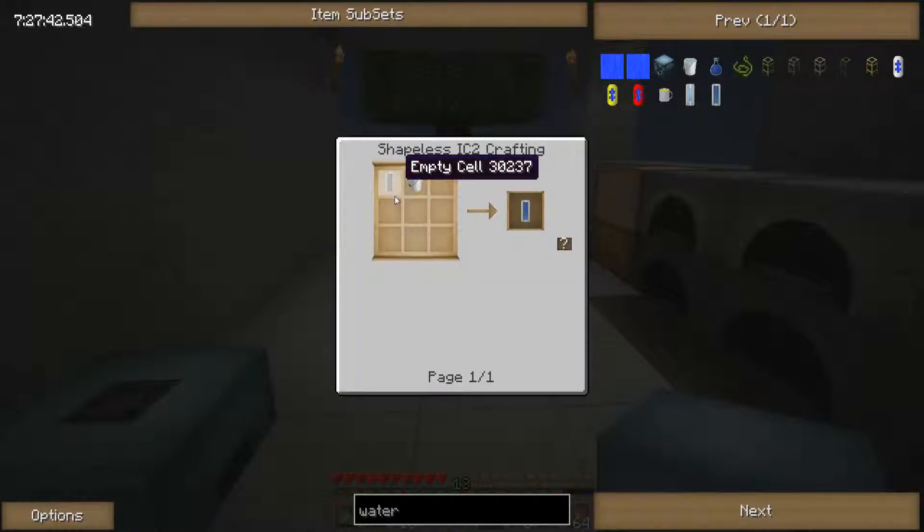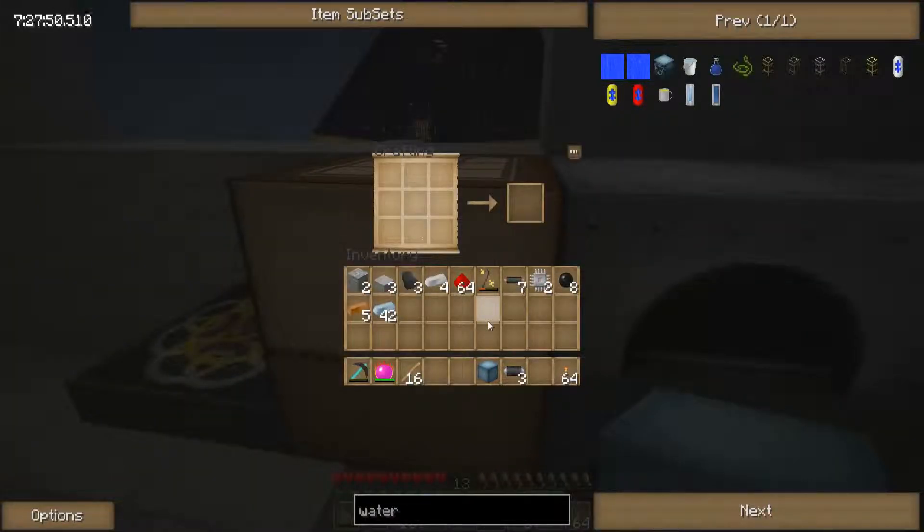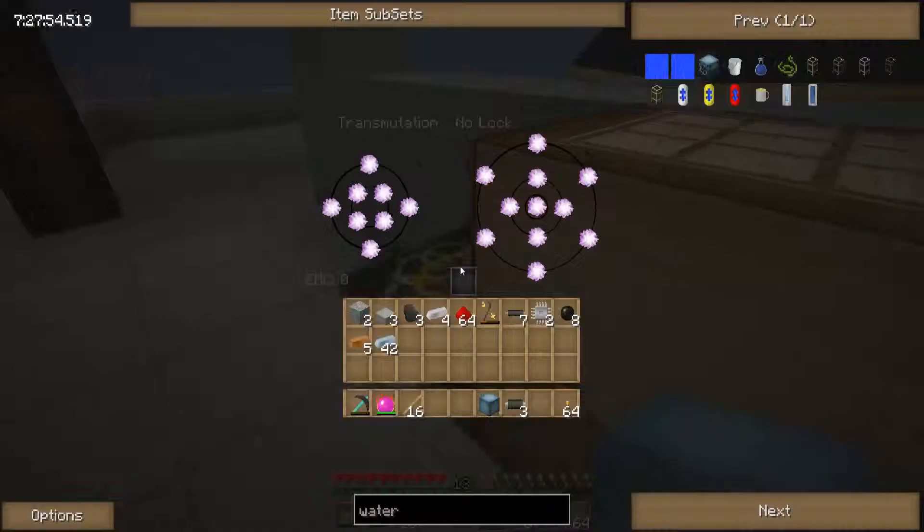So to make the water cell — right here, water — it's just an empty cell in a water bucket. So make an empty cell, it's just four tin. I don't think I have any more tin — just iron and that. Let's see if we can get some tin.